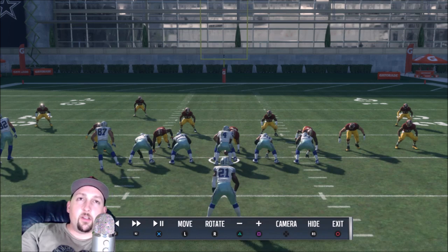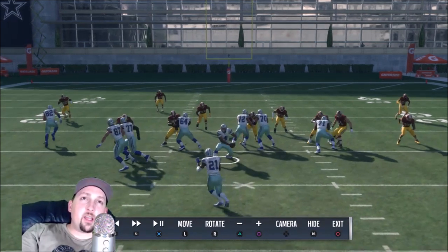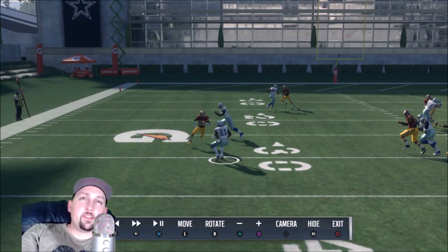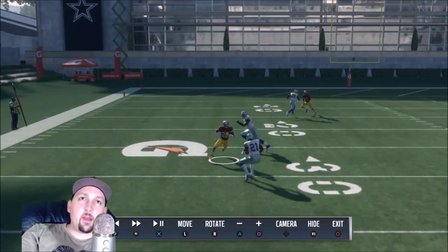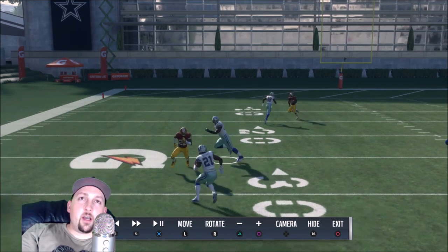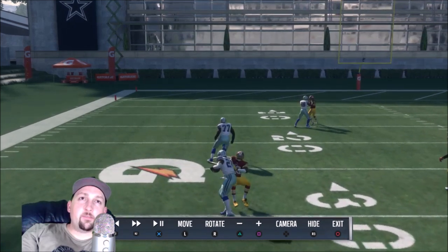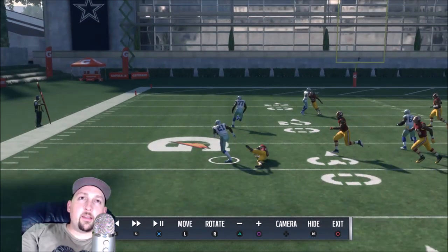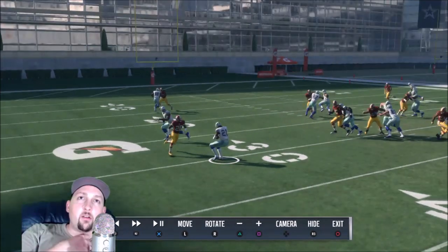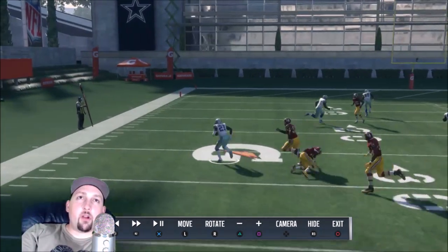Next up is the truck stick. For the juke and spin moves you want good agility. For the truck stick you want high trucking — a guy with high strength will work best. Ezekiel Elliott is pretty good for this. Basically, you're taking a guy head on and hitting L2 or left trigger, then pressing up or forward on the right stick. If you beat him with a punch you're just going to blow him up. You want to be right in the pocket — he's trying to come for the tackle and you just run right through him.